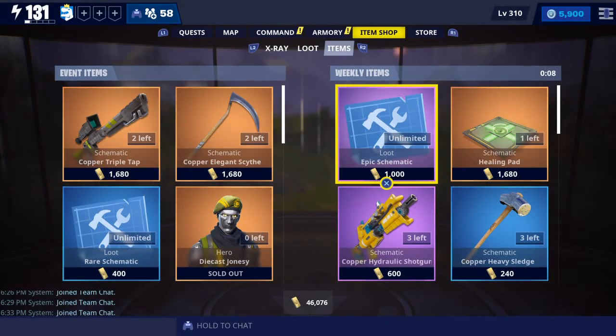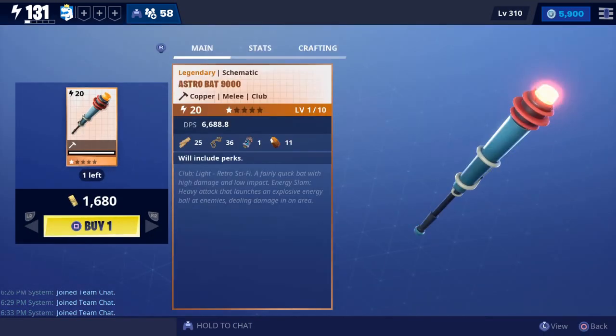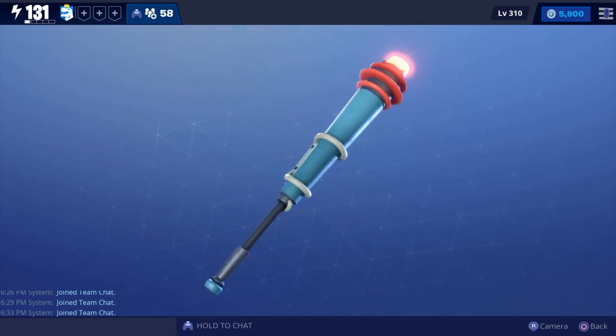Alrighty then guys, today I'm going to show you the brand new weapon that's going to come out in the weekly item shop. It's going to be the Astrobat 9000, so here we go — there it is, right freaking there. That looks pretty sick, I got to admit. Another Toy Story looking weapon.